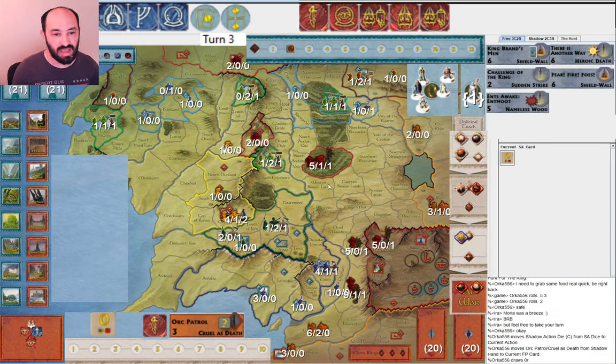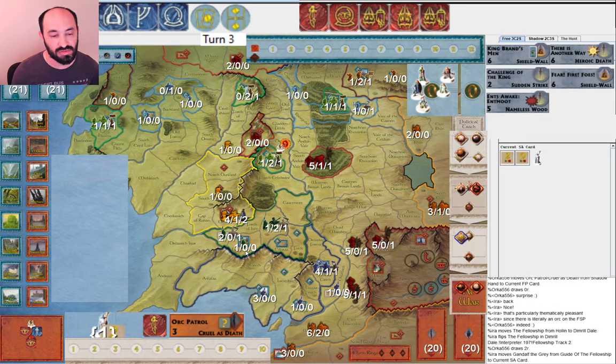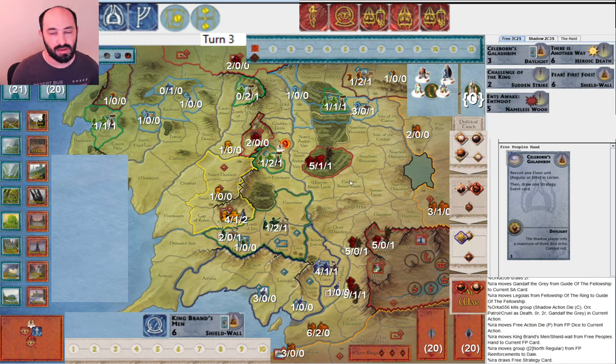My opponent goes ahead and plays Orc Patrol. By drawing this reveal through Moria, my opponent gets to draw an extra Moria tile. A zero reveal gets drawn and then a two reveal. So I certainly lose Gandalf to the two — I feel fine with that, and I'm happy to get Gandalf the White this round. I play King Brand's Men to cycle strategy cards, and I'm not in a huge rush to get the north to war with Fearfire Foes. I'm happy to just get a few more units there first and cycle the strategy card.